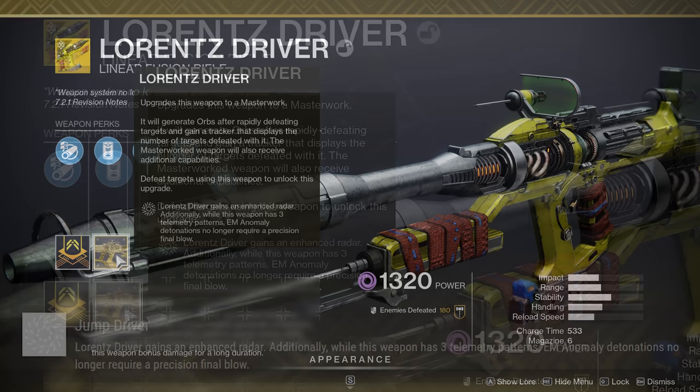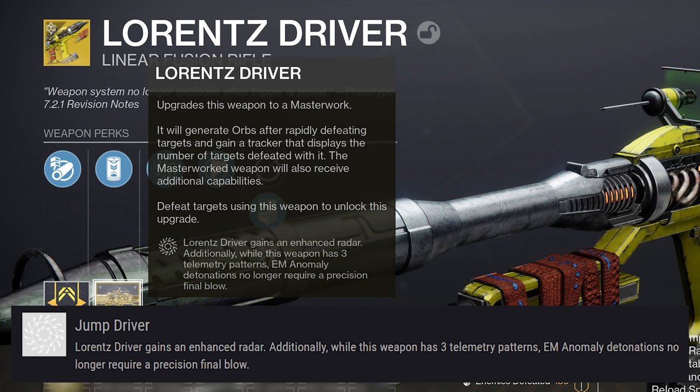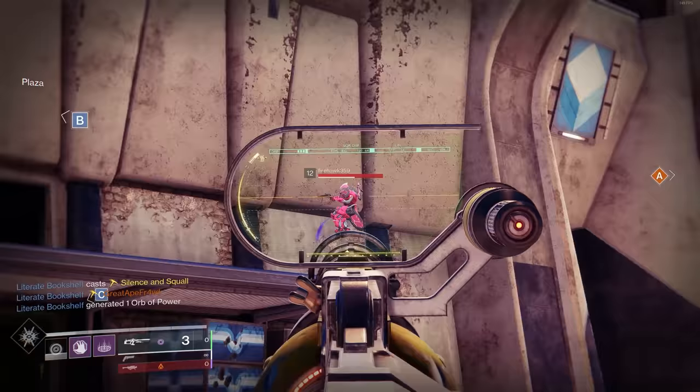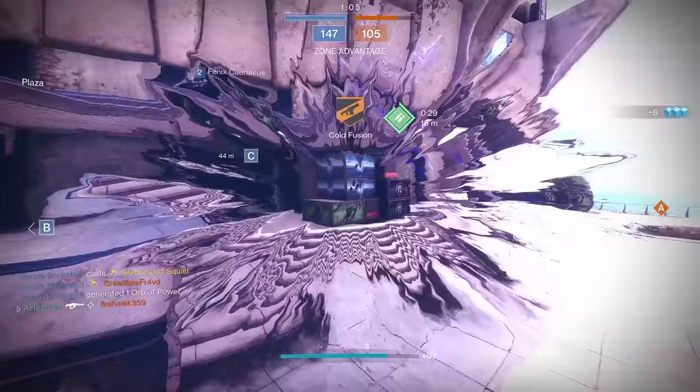But first, let's talk about the exotic catalyst. This is a new perk called Jump Driver, where Lawrence Driver gains an enhanced radar — but only when you have the linear fusion rifle in your hands, not for your other weapons. Additionally, while this weapon has three telemetry patterns, EM Anomaly detonations no longer require a precision final blow. That big explosion simply requires a kill, whether it's precision or body shot.